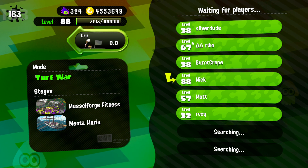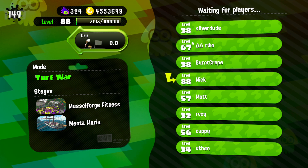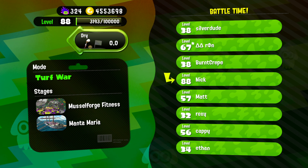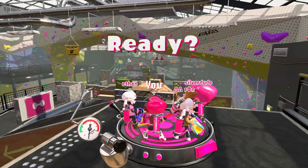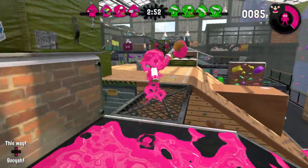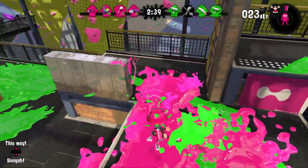Here we are with the Permanent Ink Brush. Now that I think about it, was the Fresh Squiffer the only weapon that doesn't have a new sub or special? Cause it's kind of weird — it's Sheldon's Picks. The Soda Slosher also didn't have a new sub or special, but I think there's only one weapon that had the Burst Bomb Rush. The Fresh Squiffer only had the suction bomb and inkjet, which has been there since day one, while other weapons have been getting Fizzy Bombs, Booyah Bombs, Ultra Stamps and all that stuff. Okay, this one's another weapon that doesn't really have anything special — we have the Sprinkler and the Ink Armor.